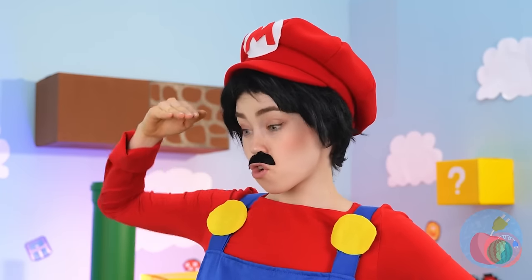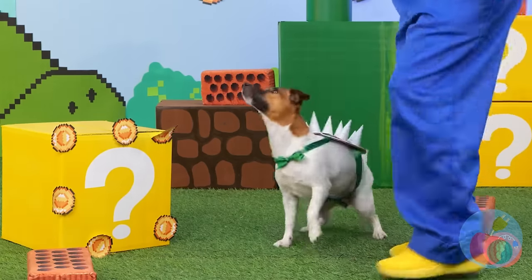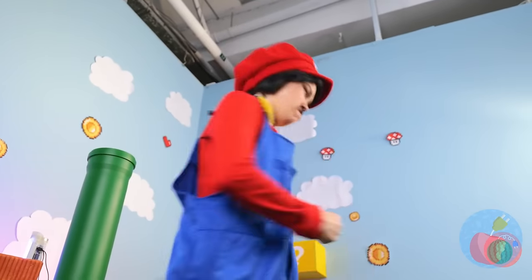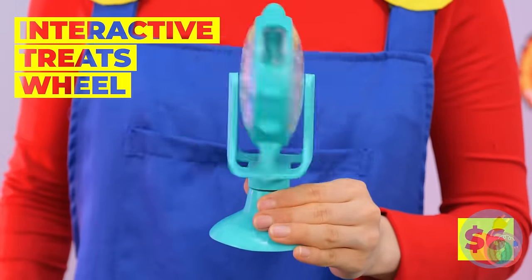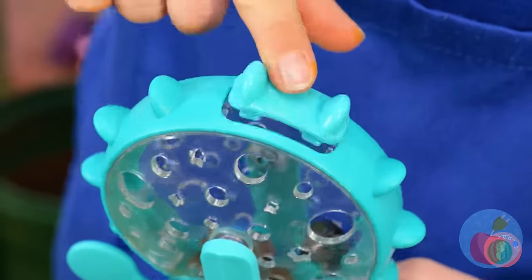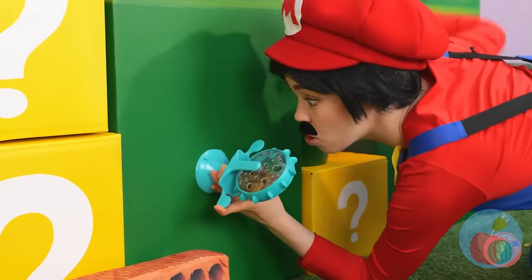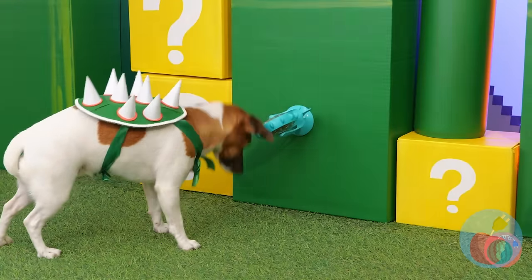Now where is that mystery box? Looks like we've got company. Let's try this one instead. It's an interactive treats wheel. Open it up and add the treats. Make sure you close it up. Now just attach it to the wall. You think he'll get it out? Great success!